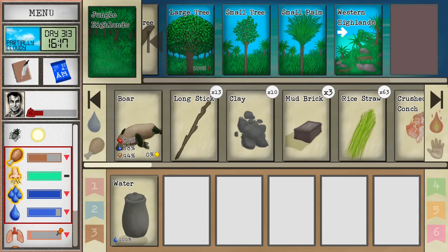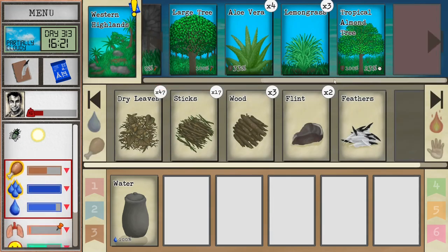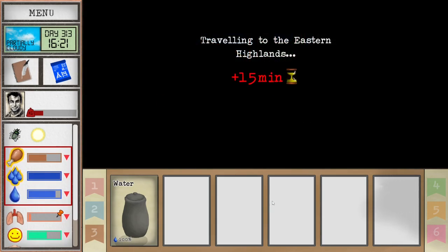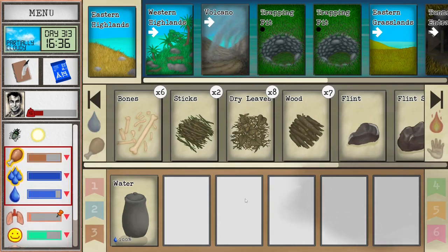From Jungle Highlands, you can explore to find the Western Highlands. If you explore Western Highlands, you can find Eastern Highlands. And then finally, by exploring the Eastern Highlands, you can find the Volcano. Just make sure that when you're exploring, there are going to be some wild animals — cobras and stuff — so make sure you have water with you to be able to wash your eyes.